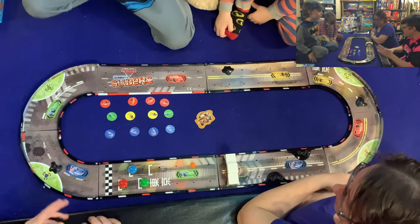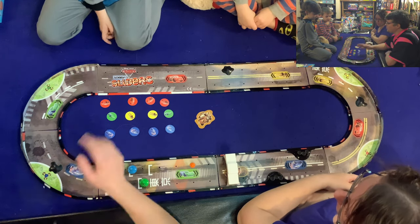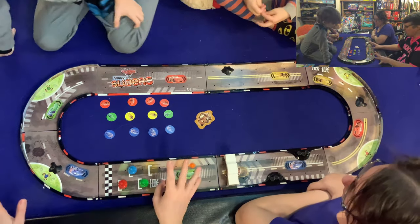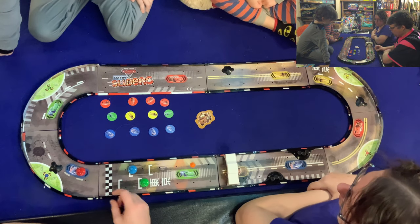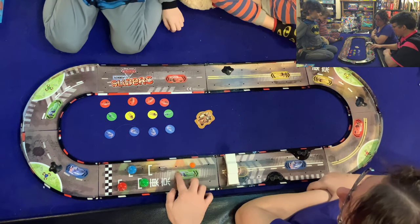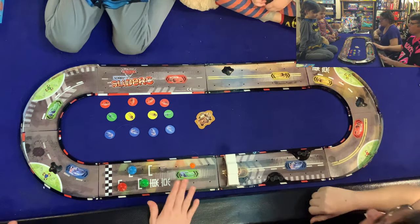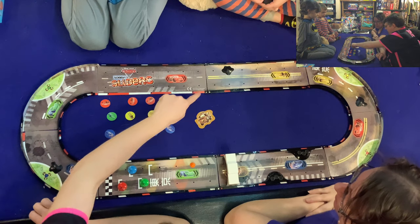On your turn you get to flick two times. There are some dangerous spots to watch out for. If you land in the green ooze spot, you have to close your eyes the next time you flick. If you land on someone else's color — say red lands on blue — blue gets to flick your piece backwards. If you land on your own color, you get a bonus flick. If you go off the board, your turn is over.